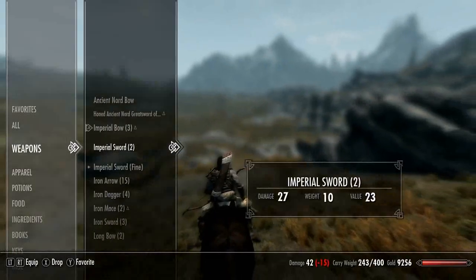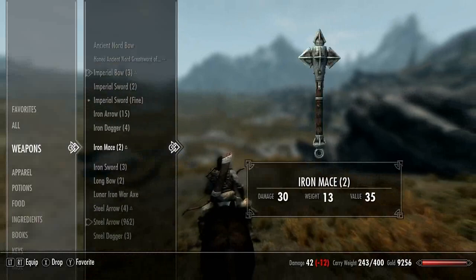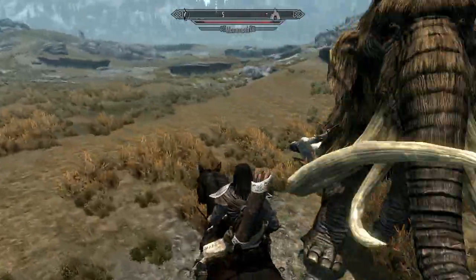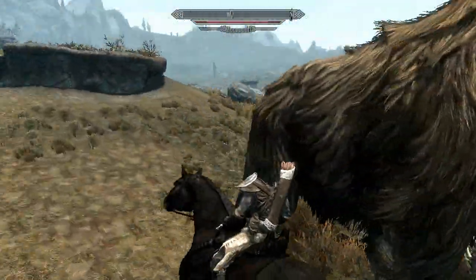You can also use swords, clubs, etc. — just any weapon. I'll go ahead and have this mace, which is probably not the most effective thing in the game for a mammoth.